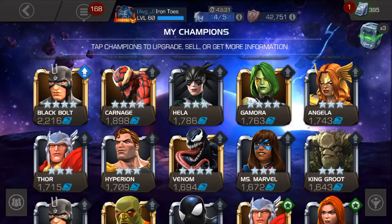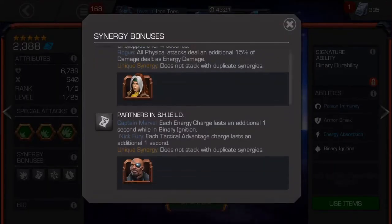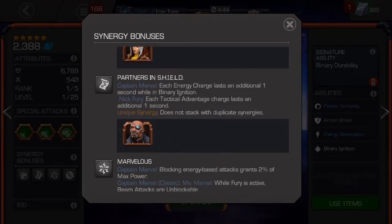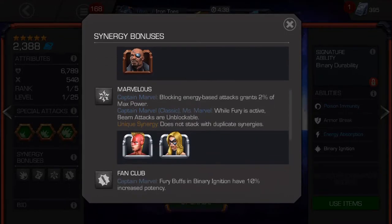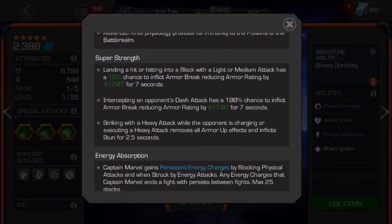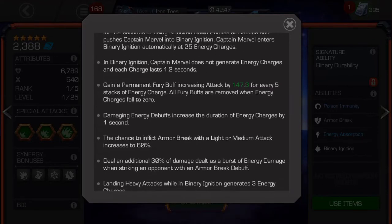First let's take a look at her abilities and her stats. This is unranked, unleveled Captain Marvel 5 star. As far as synergies go, she synergizes with Rogue, Nick Fury — which is probably the best one — the other Captain Marvels, and Miss Marvel. She can become unstoppable. With Nick Fury, the charges last basically twice as long. The other synergies give her power and increase the potency of her binary mode. The main three things you need to know: she does armor break the opponent quite a bit, you need to know how to gain the energy charges, and there's all the stuff that happens when she has binary mode.